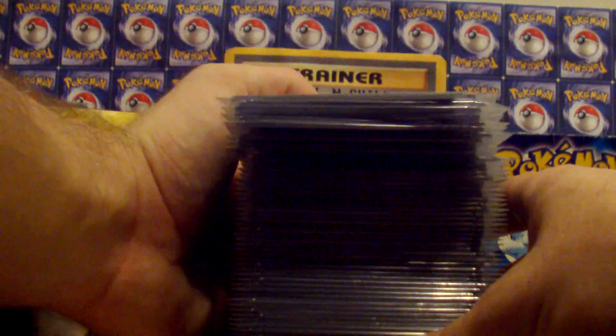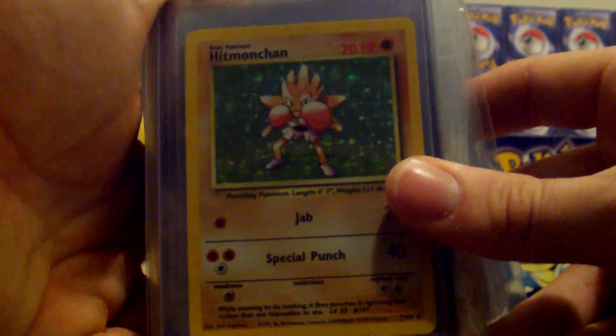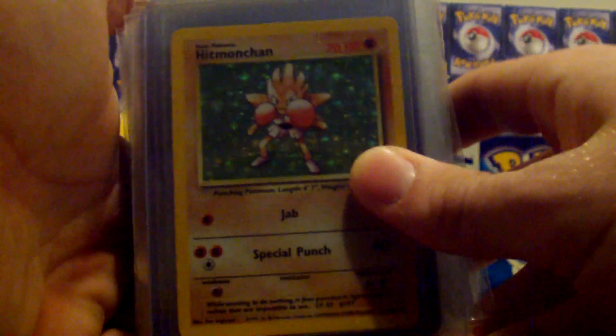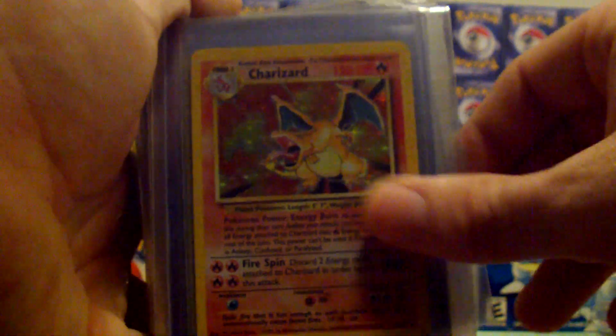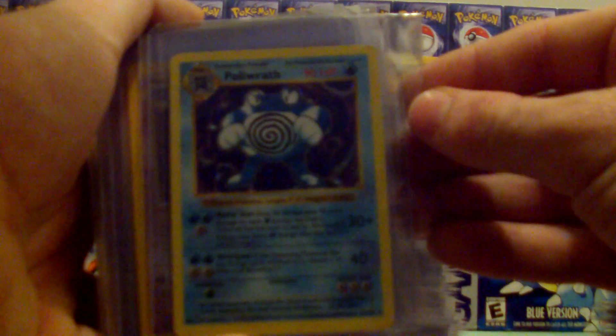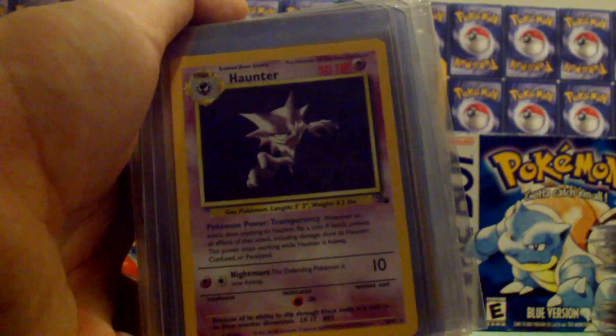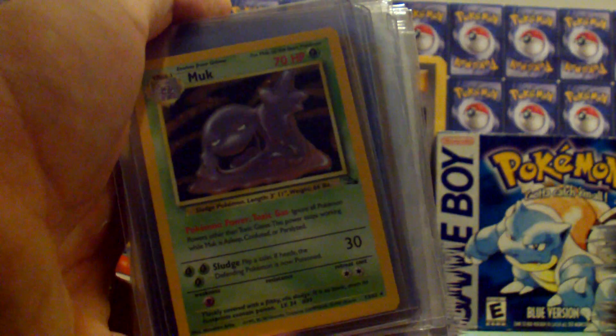This is a pretty good stack right here — probably has the best stuff in it. It's got some base set and some other stuff. This Hitmonchan is in really good shape; I opened up a base set pack and pulled that. Both Charizards will most likely get sent off — those are base set Charizards, though they're not all in great shape; some are from my childhood and are kind of beat up. Poliwrath, Haunter, Haunter First Edition, Hypno, another Magneton, Muk, Mewtwo from base, Articuno First Edition.